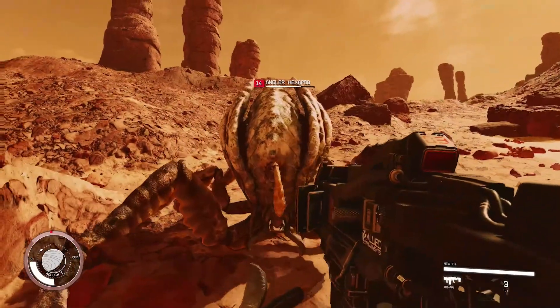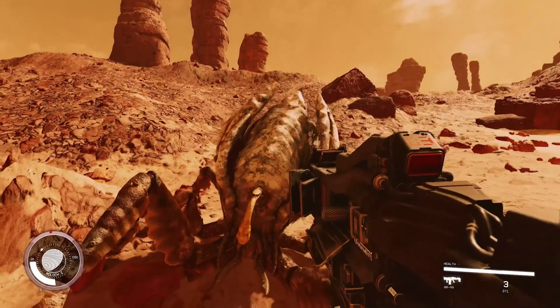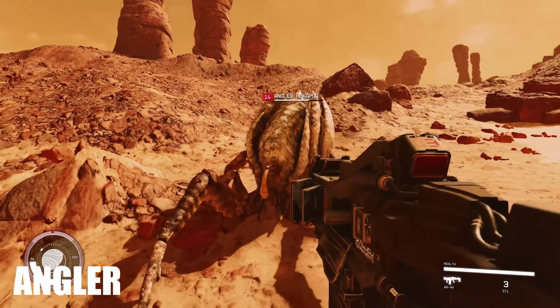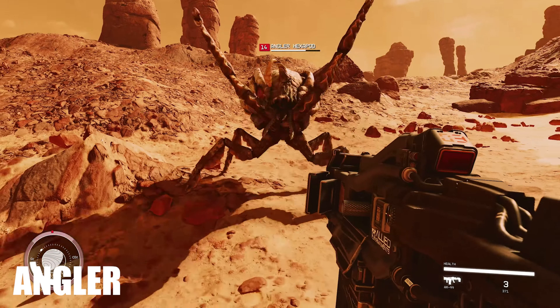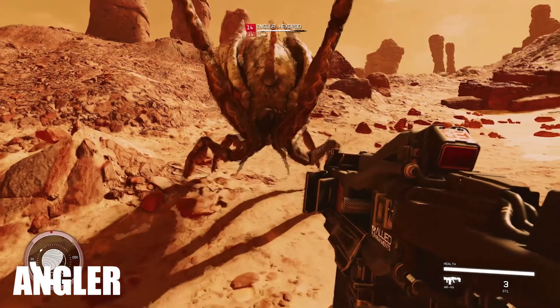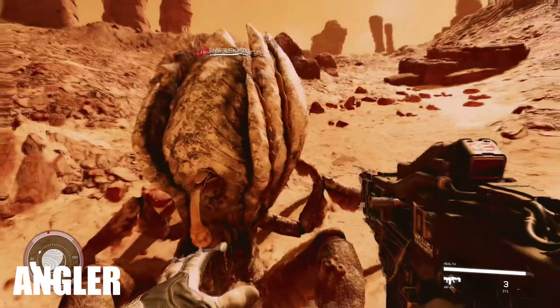Lastly out of those three we see the level 14 Angler Hexapod. The name says it all for me — angler meaning it uses that appendage attached to its head to lure victims in, hex meaning six and pod meaning feet, so it is a six-footed creature who likes to fish for its prey. I imagine this thing burying itself in the sand or behind rocks, hiding in place where only its lure can be seen until an unsuspecting victim comes closer to inspect.